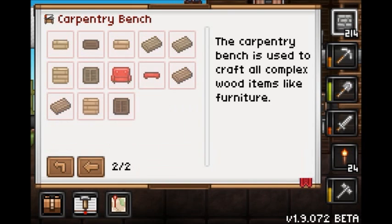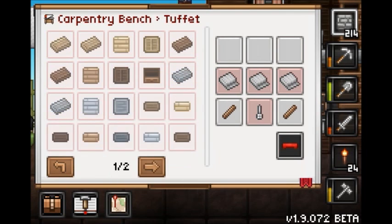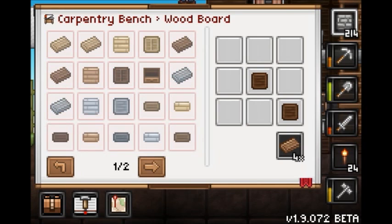The carpentry bench has wood items and furniture — there's a drawer, a sofa, and other furniture. The new item is a wood board, used in things like the tough door. It's just kind of an extra crafting step.